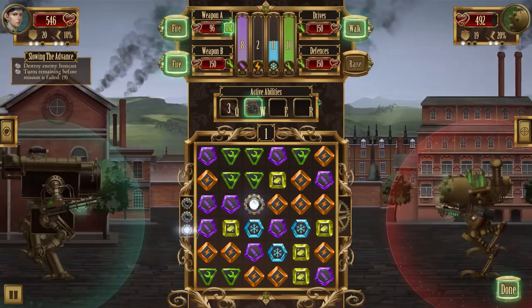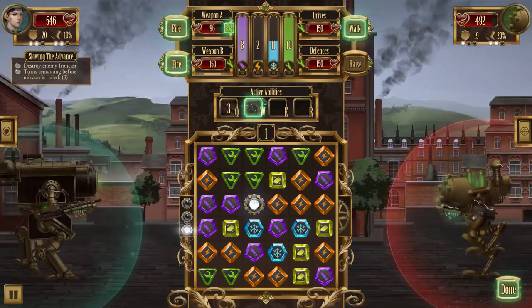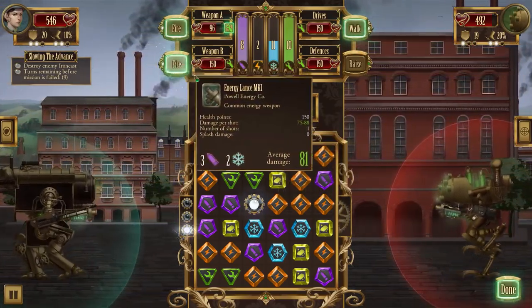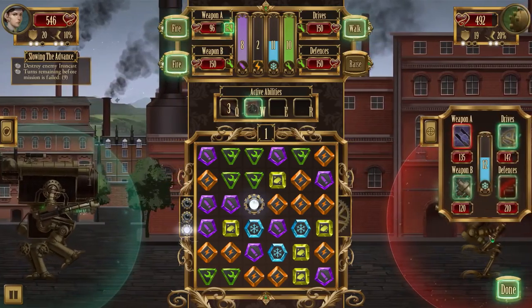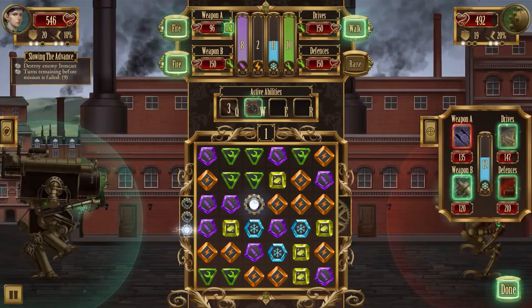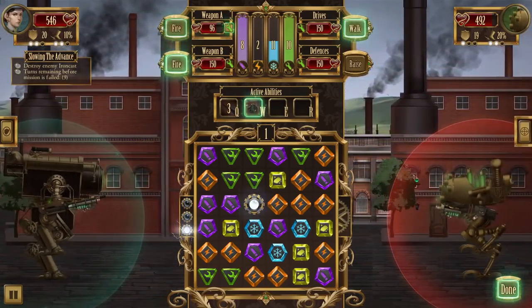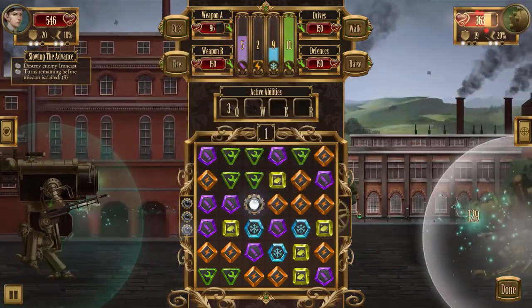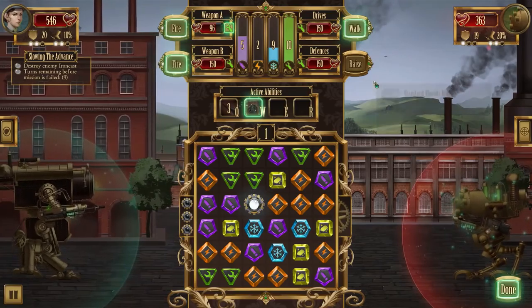Let's go for an attack - weapon B on his drives. There's an overdrive effect guaranteed right now. Let's go for drives. Overdrive - 129 damage! A lot of damage. His drive is just about done now so he won't be able to dodge any more incoming shots, which is great. He still has the shield up but at least we got the drive under control.